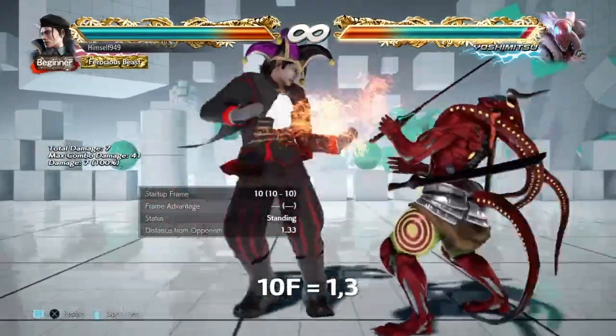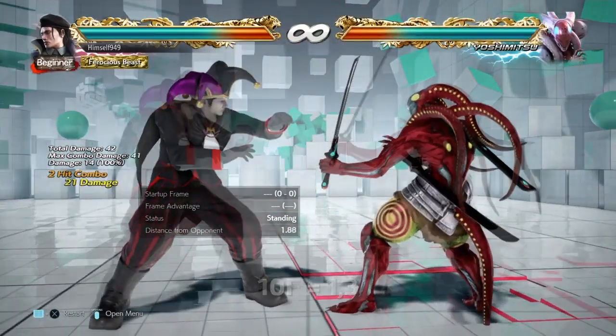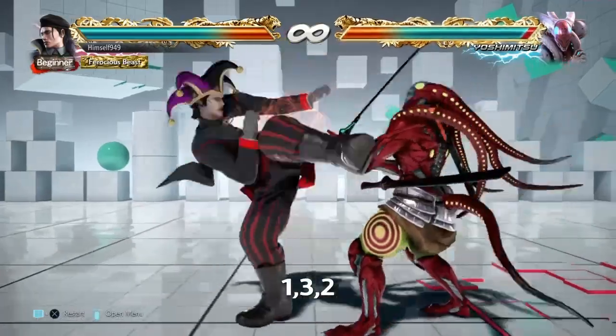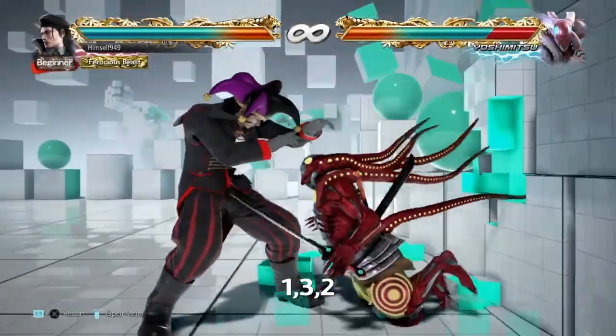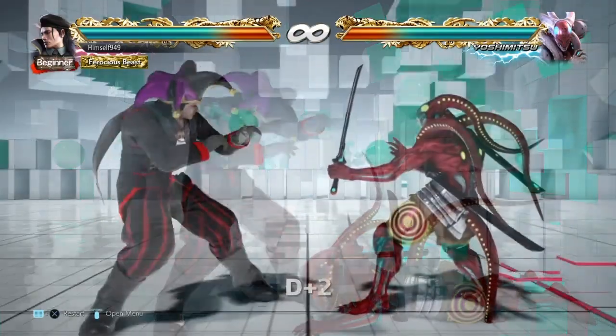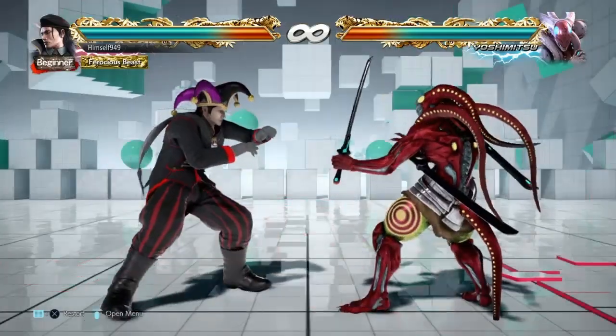At 10 frames, Dragunov has 1,3. This is 21 damage and it puts him at plus 1. From there he can extend the string with 2. Now this is minus 12, but it catches all sidesteps and it can wall splat. To make people duck we can use D2, which also catches all movements and it's 0 on hit.